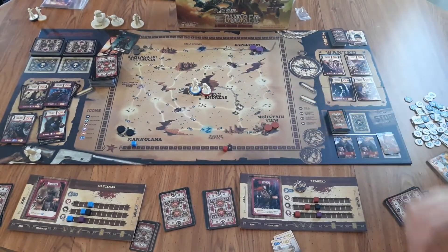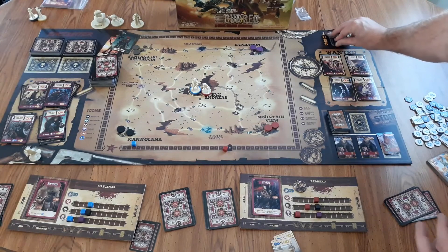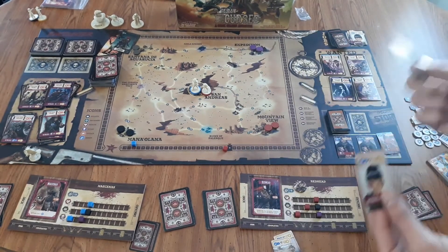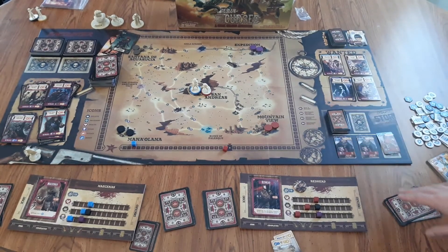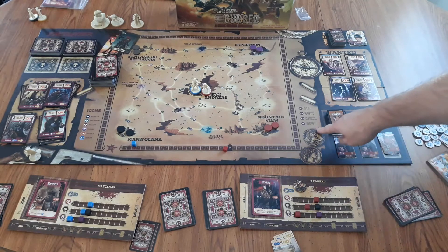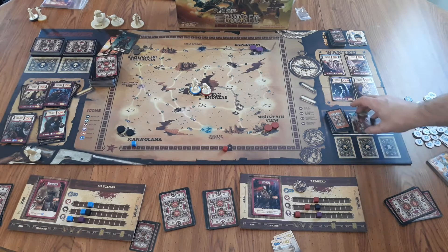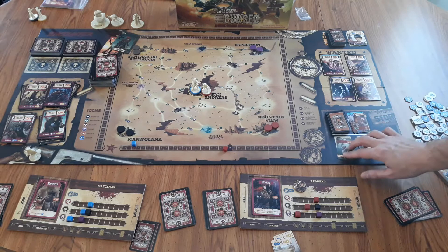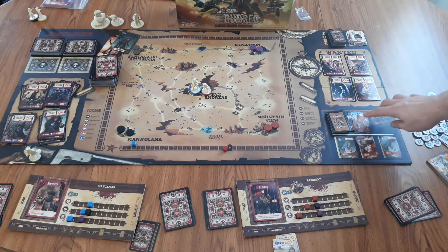Then it goes on to the encounter phase. If you happen to be in San Andreas, there are two auctions — you can take two jobs, see if you want to keep them both, or keep one and sell the other for money and water. If you don't want to take a job, you can visit the store to buy bullets, a bullet capacity increase, increase your curse threshold, increase your total health, or buy items in the store. If you don't like what's in the store, you can refresh it by discarding all the cards and drawing three new ones. When you do this, you can also keep the top card of your choosing from the discard area and still purchase that from the store.